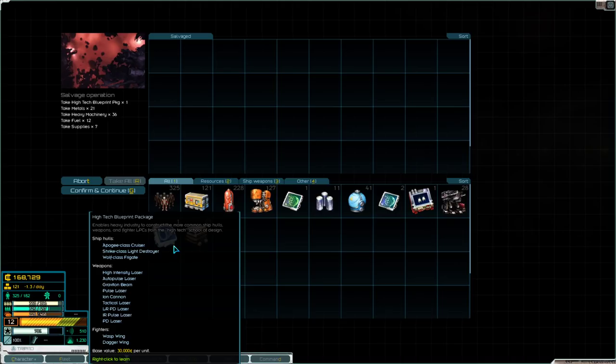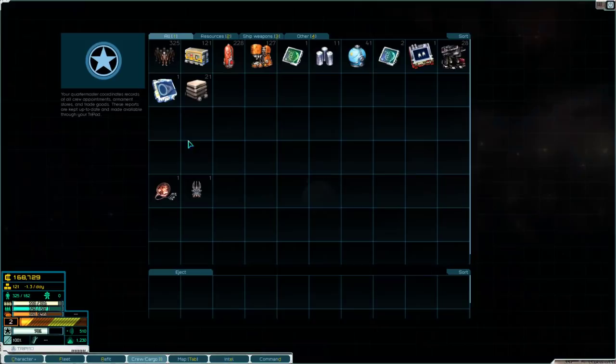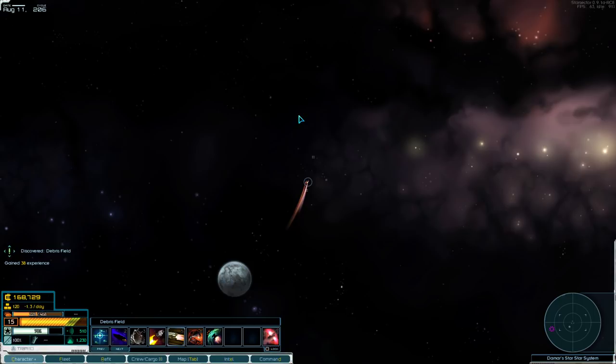I just got something really cool — a high-tech blueprint package, allowing me to build Apogee ships, Strike ships, Wolf ships, and a bunch of different weapons and fighters. That sounds good to me, let me go learn that.